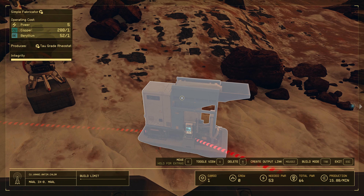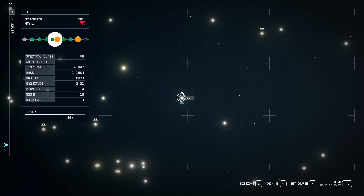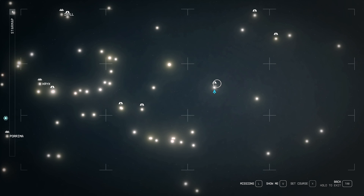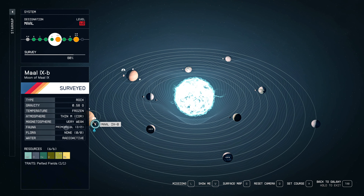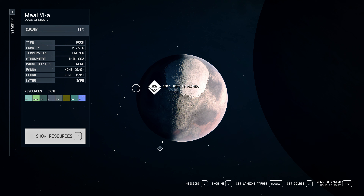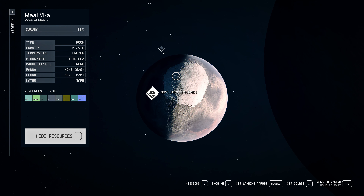For creating the Tau Grade Rheostat, I need beryllium, so I'm using a second planet in the same system. It's the Mal system — very far out, as you can see here: Cheyenne, Crooks, Orima, and then Mal is right there. My main outpost is on Mal 9b, and the second planet I'm using is Mal 6a, where I extract beryllium and helium.